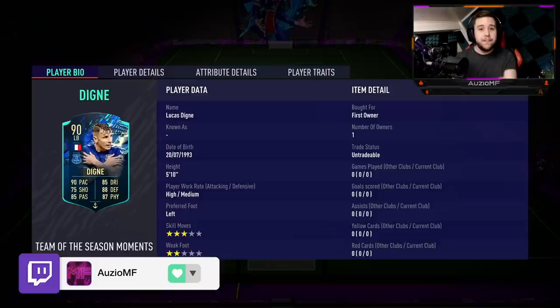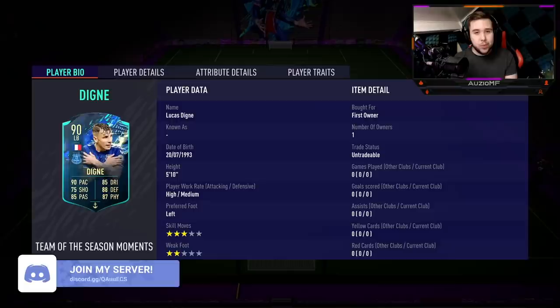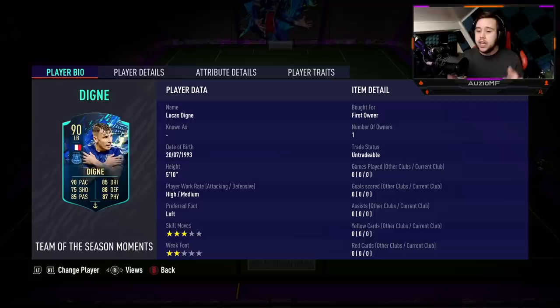I'm looking at the stats and I'm looking at a very nice all-rounded fullback — a fullback that might be able to help me going forward, but a fullback that definitely will be solid defensively. The guy has got 90 pace, 85 dribbling, 75 shooting, 88 defending, 87 physicals with the 85 passing as well. He is a 5'10 player with high-medium work rates, 3-star skill moves and a 2-star weak foot.